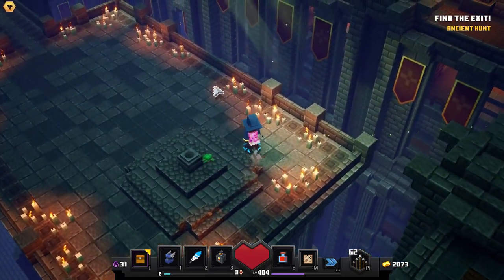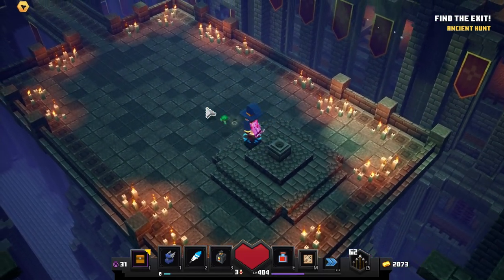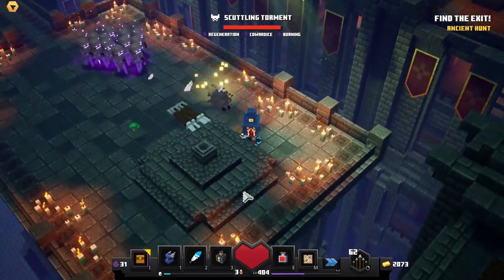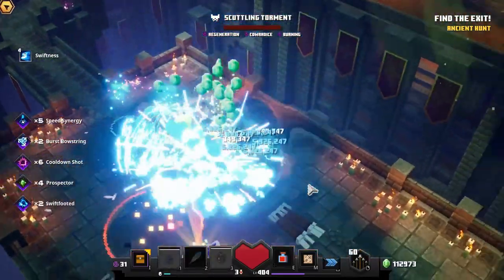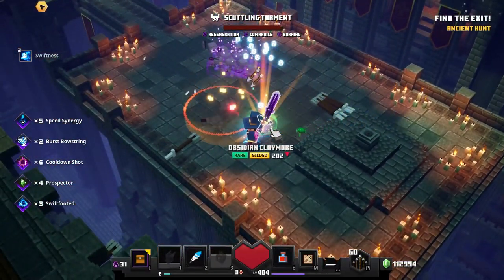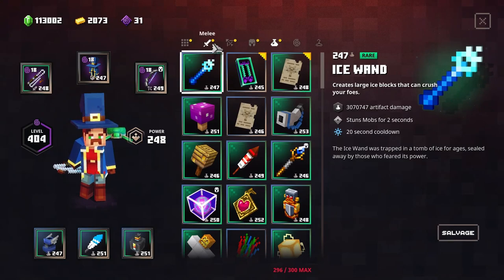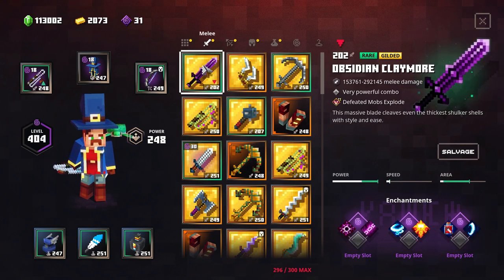So we can actually show you this beautiful place — a little arena — and then the boss fight. You can see he drops the Obsidian Claymore, and of course the unique variant if you're lucky.